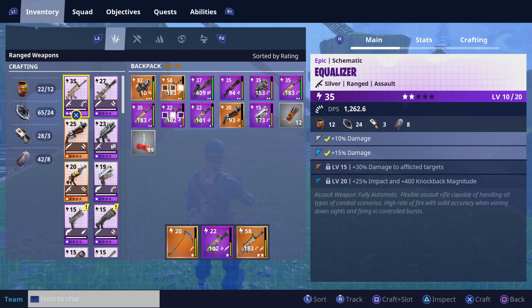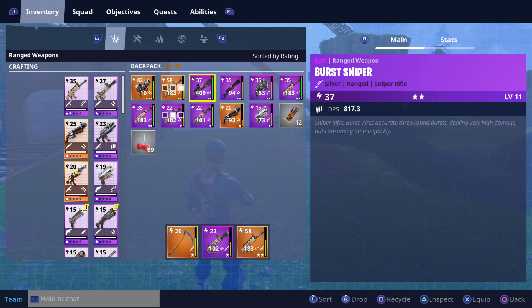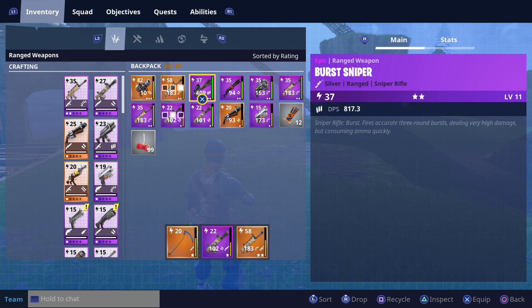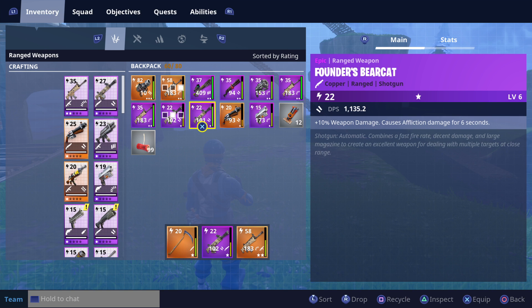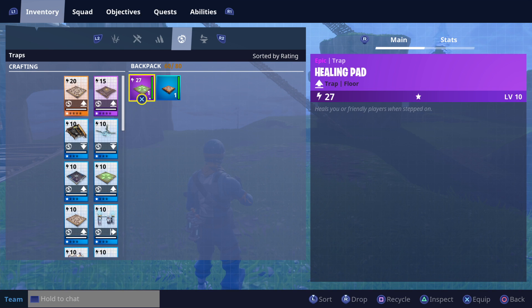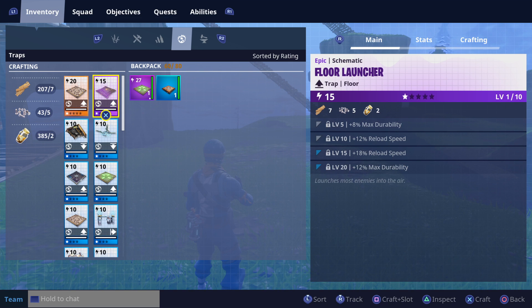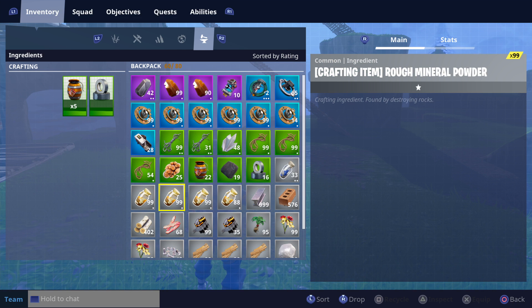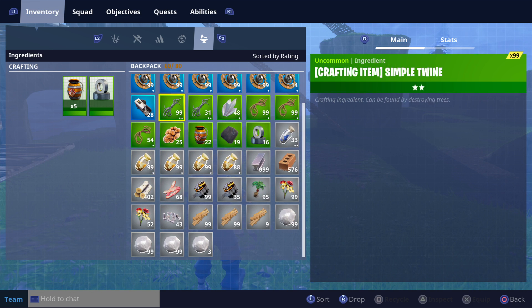You can see I got that now whenever I need it. You can also delete — in other words recycle — your weapons and stuff. You can recycle weapons, or stuff that's in your backpack. If your inventory is high, you can drop anything you want in this area.